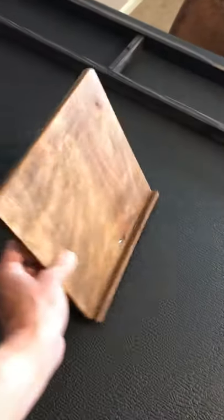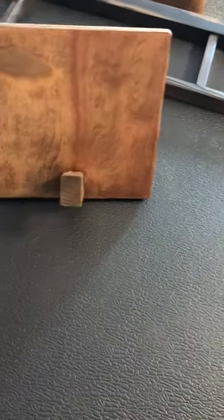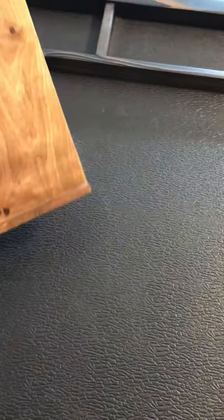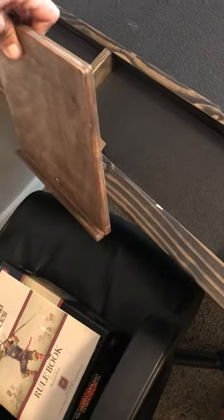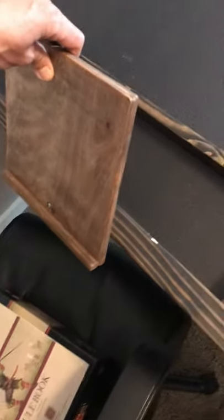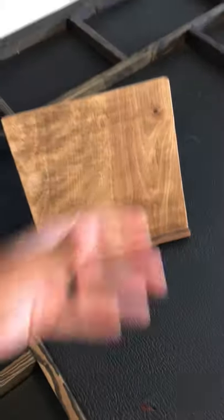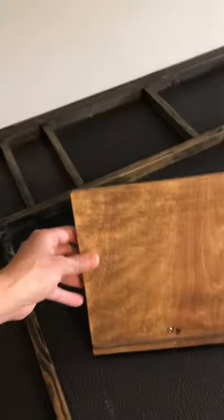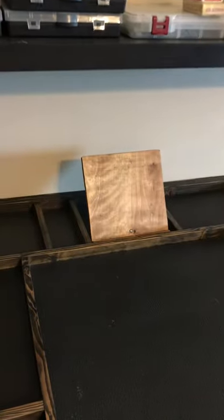Right here is actually custom made to fit the Axis and Allies Anniversary Edition board. This is something that I built a couple of months ago — nothing fancy, just a simple holder. It can be put on the side of whatever side you're on, and you can place the rulebook or a reference chart there so both players can see it.